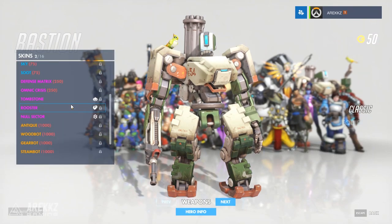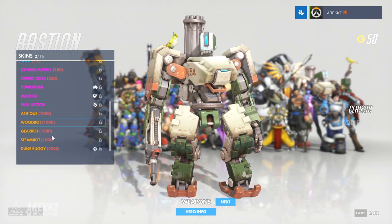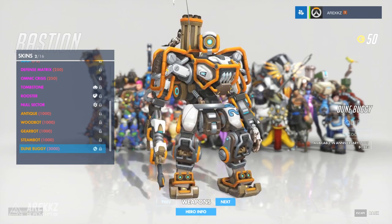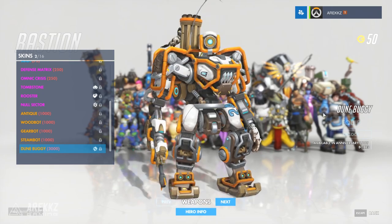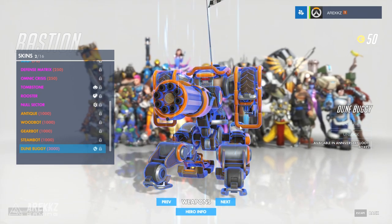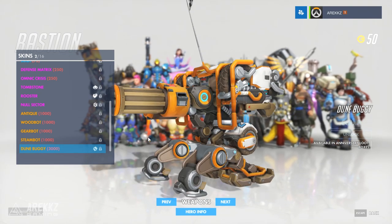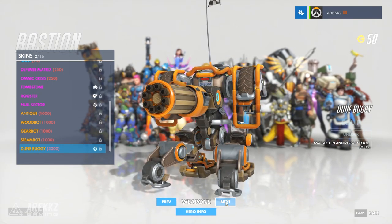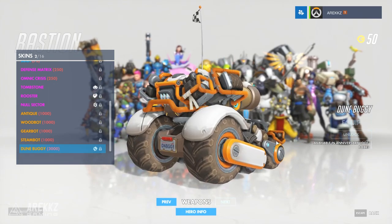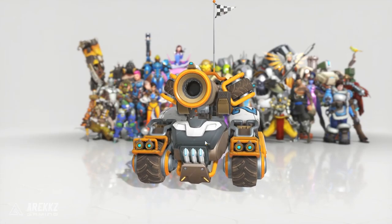Jumping over to Bastion, he of course has a skin — the Dune Buggy skin. It looks pretty sweet. I'm liking the kind of orange sort of wire frame around it, or the sort of mechanical frame so to speak, and of course the checkered bird as well. If we jump over to the turret configuration this is what it looks like, and if you want to see what it looks like as a tank then it is indeed this one. I am definitely a fan of the orange color scheme — quite like that one so I might try and grab that myself.